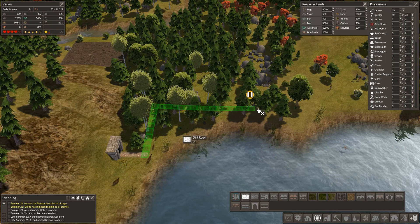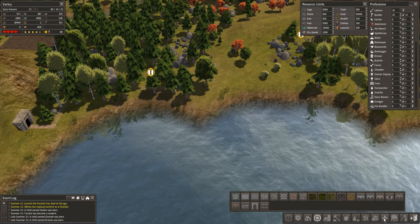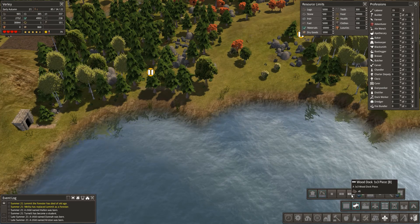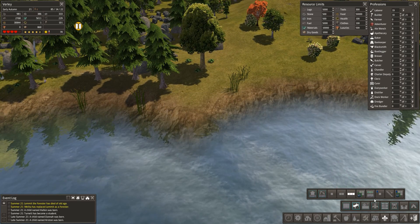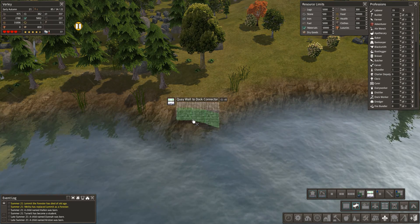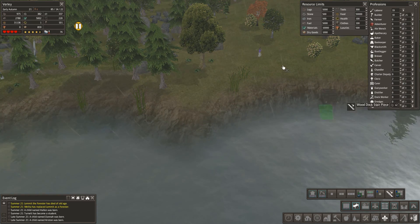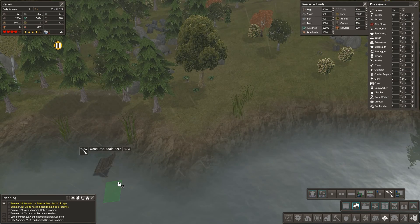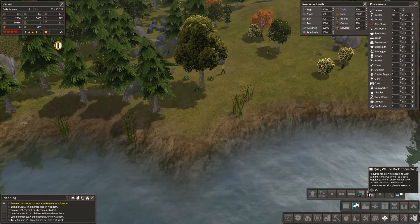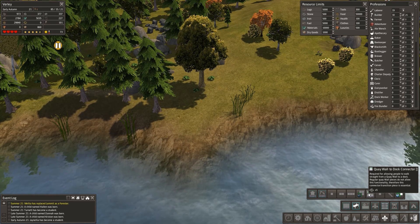I don't know about the key wall on this - to me the key wall is more prestigious. We've got these tools here - wooden docks - and there's a key wall to dock connector. That's interesting. It says 'required for allowing people to walk straight from a key wall to a dock - regular key wall pieces do not allow this function.' That's fair enough.